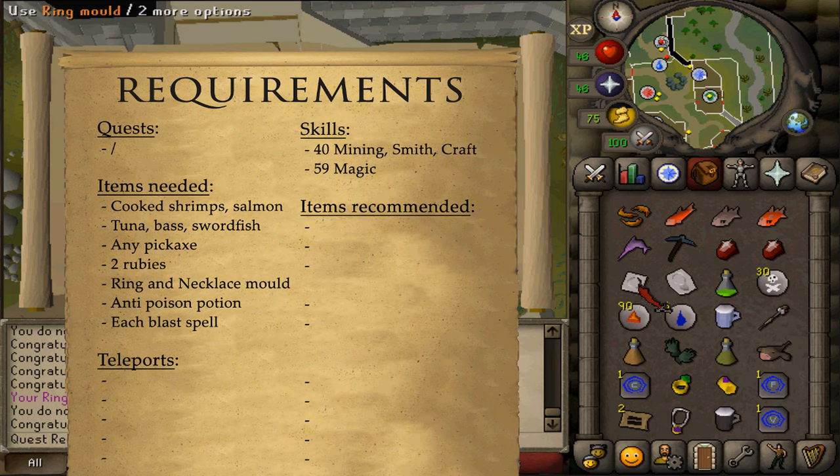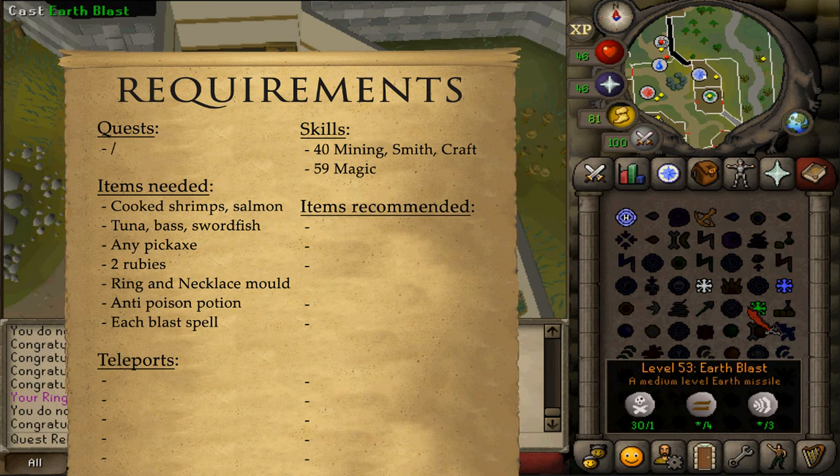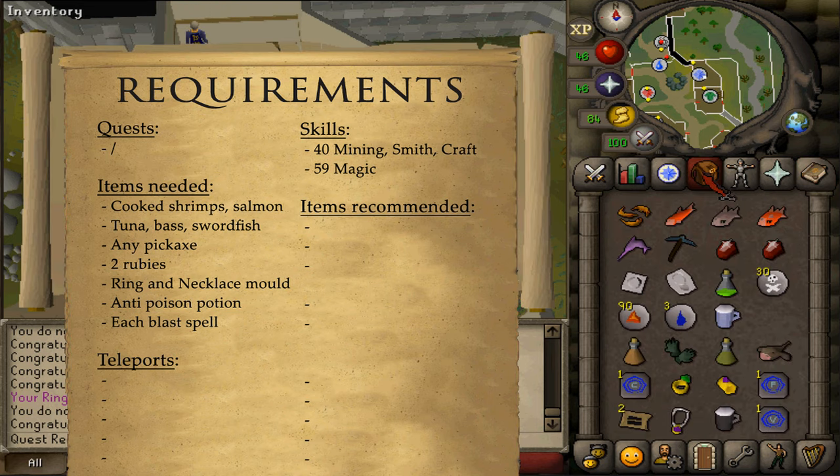2 cut rubies, a ring and a necklace mold, a regular, super or mix anti-poison potion with any dosage. And then also some runes to cast the 4 blast spells.